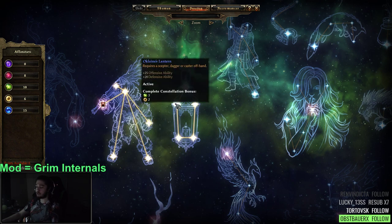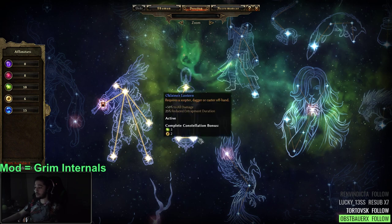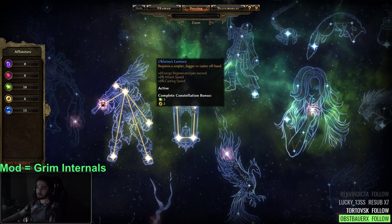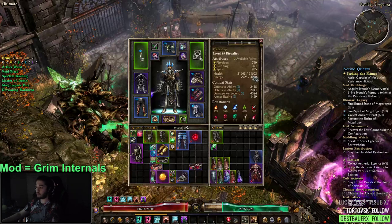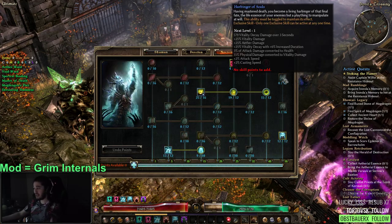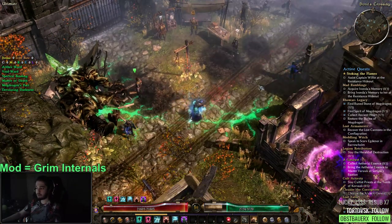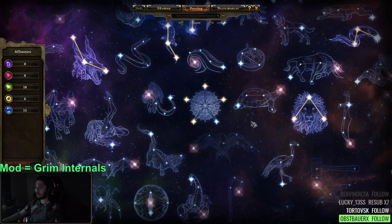I ended up getting Lantern. Since we're using a caster offhand and a dagger, even if we replace one or the other we can still use the Lantern benefit. Lantern mainly gives us offensive ability, defensive ability, crit damage, 50% all damage, and reduced entrapment duration — which counters hard CC like roots. The one thing to note is that since we're not using Harbinger of Souls anymore, we do lose some attack speed and cast speed.